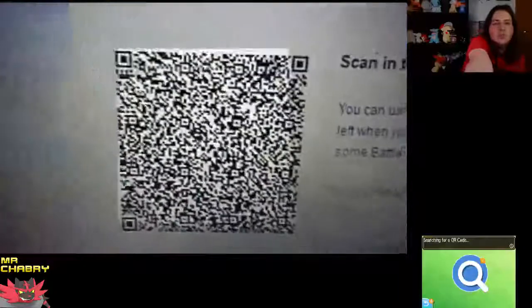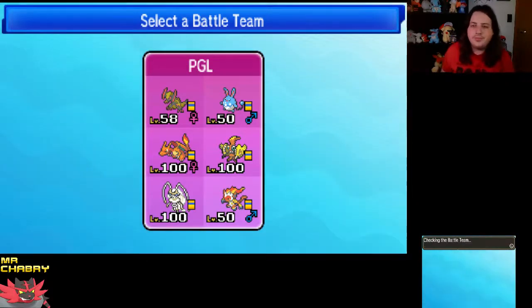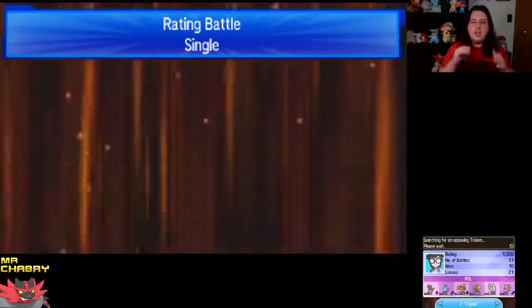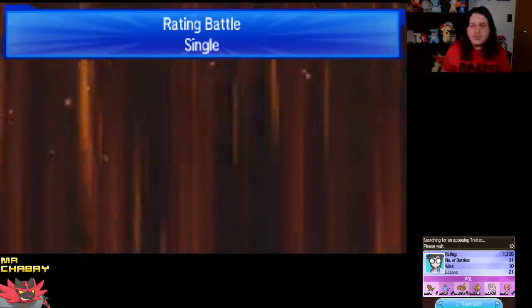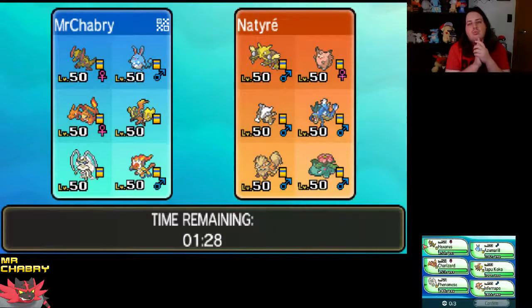It's got Rock Tomb, Will-O-Wisp, Stealth Rocks, and Encore. We're going to try it out. Maybe we can Encore something into a weird setup move. I think that's what this is set up for — you lead with this, they think 'wow, this person led with a simple Infernape, I'm just going to Swords Dance,' you Encore, and they're stuck in Swords Dance. You can Will-O-Wisp, Rock Tomb to slow them down, and even get up Stealth Rocks — though Stealth Rocks is better in a 6v6 setting.